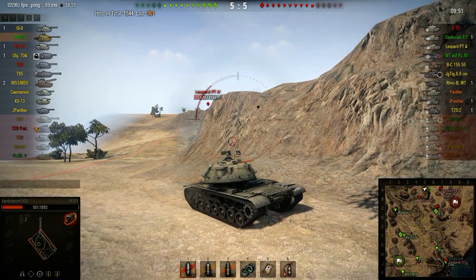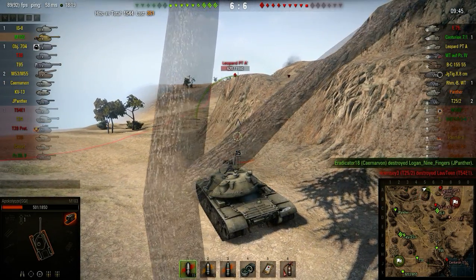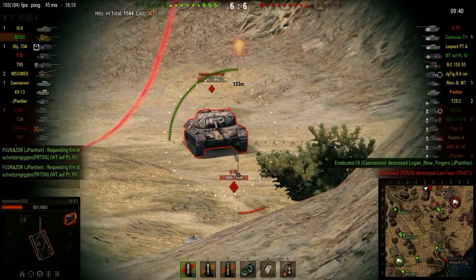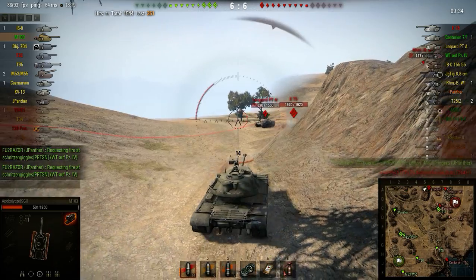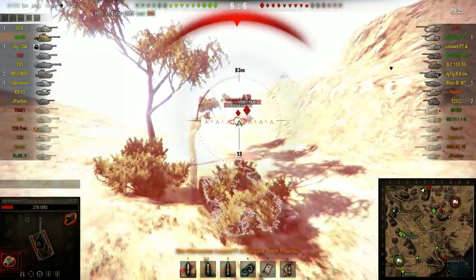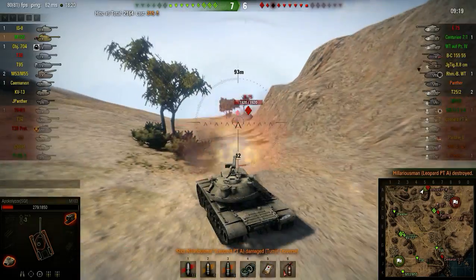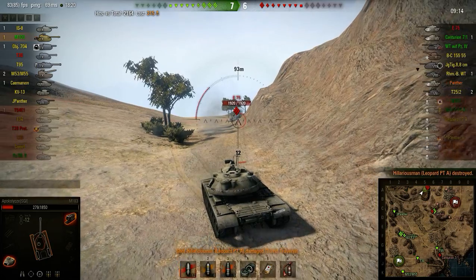I know that if I back up around this corner and get them to come around after me, I will have friendly support. Because that J-Panther directly behind me just got killed by our two guys back on the ridge there at F3 — I think there's three of them back there. Missed a shot on the Leopard — this gun isn't exactly known for accuracy. Now I'm in trouble. Bounce the shot from the 75, the Leopard misses — he rushed that shot. Put one into him. Keep backing up — I need to get it so that these two can be shot at by the Object 704 and KV-13 behind me. Get rid of the Leopard — now it's just the 75.